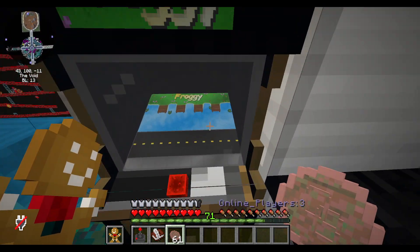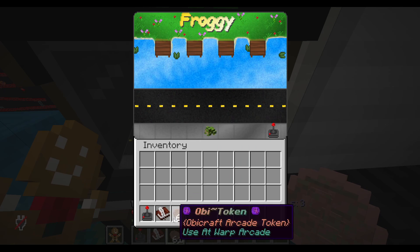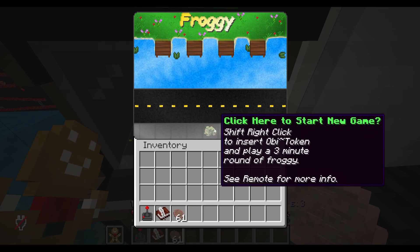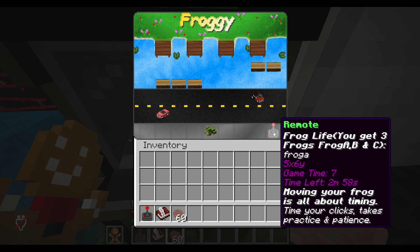It still looks really cool. Here it is. And when you right-click on it — boom — here's Frogger. We have 61 tokens; these will be craftable. We'll click here to start the game, and here we go.